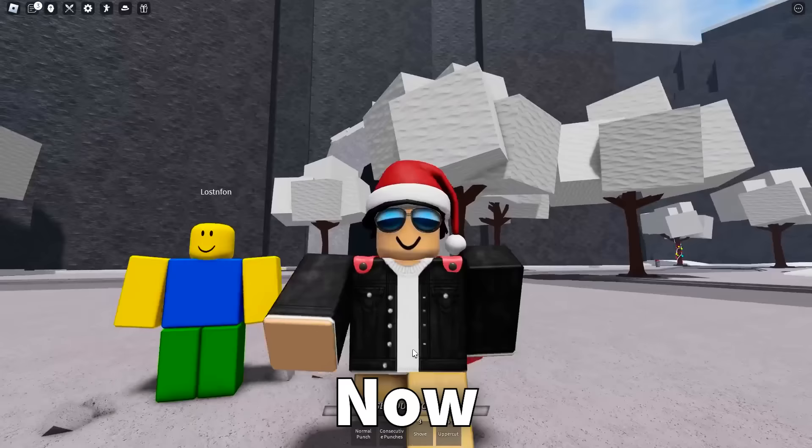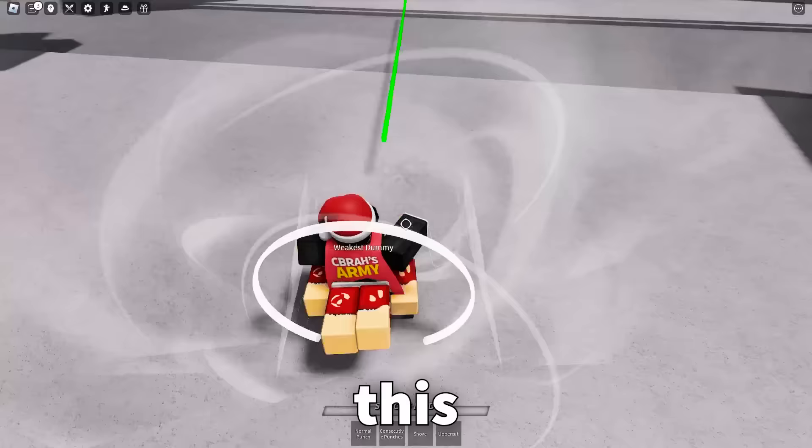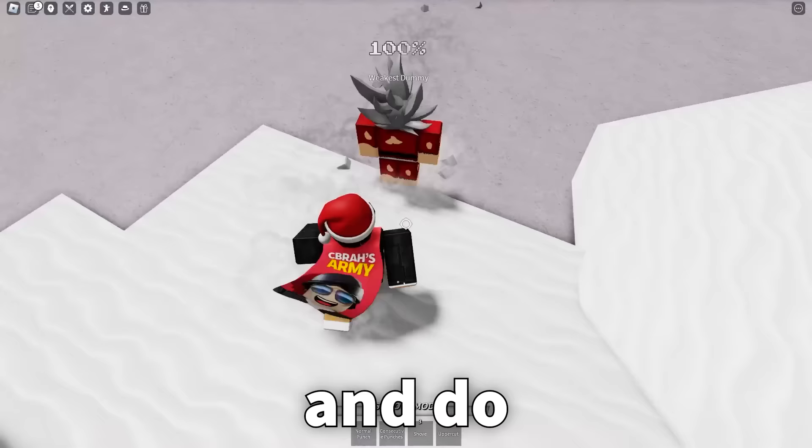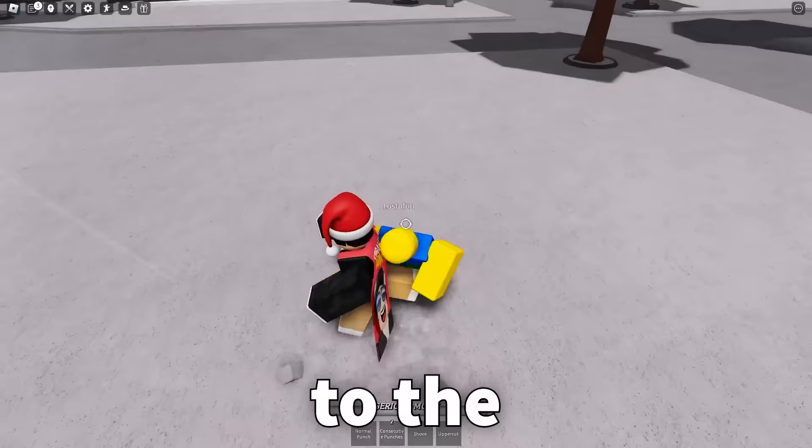I do just want to say you have to do this on an actual player, because if you try to do this on the dummy — as you can see — the dummy has absolutely zero ping, and so it's just going to escape every single time. No matter how many times I try and do this, it's just going to escape me. But if I come back over to the actual player, as you can see, it works 100% of the time.